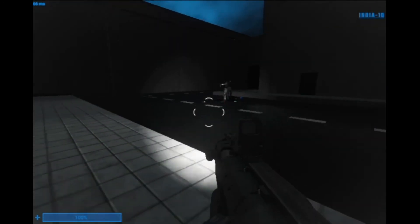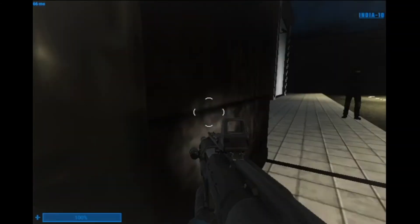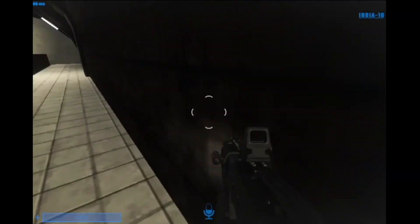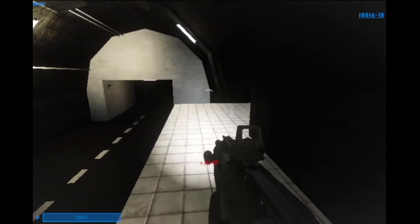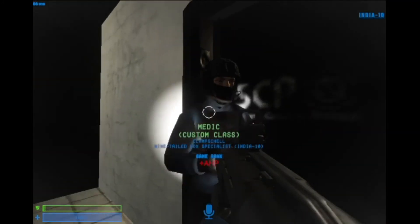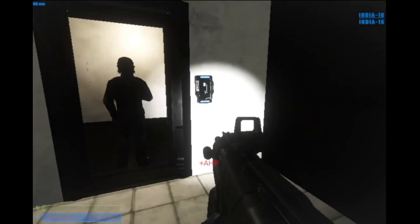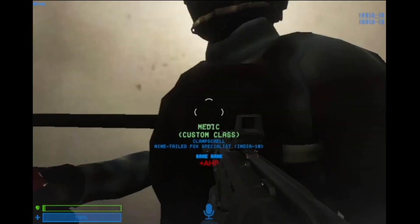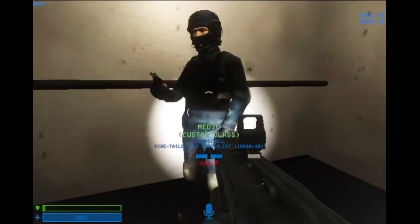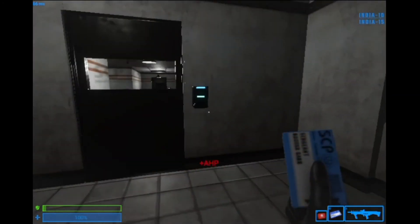One of the things I'd like to talk about before the video ends is Tesla Gates. Tesla Gates are things in heavy containment that shoot out electricity when you get close to them. A way to navigate them is: if you see one, let it zap, then immediately jump past it. You can't be too late or too early — it takes a little practice, but it eventually comes to you.